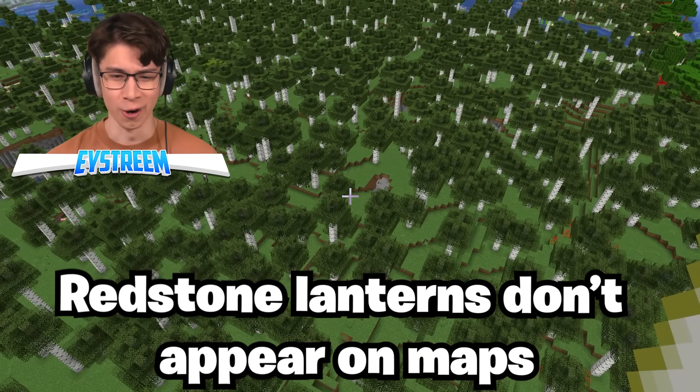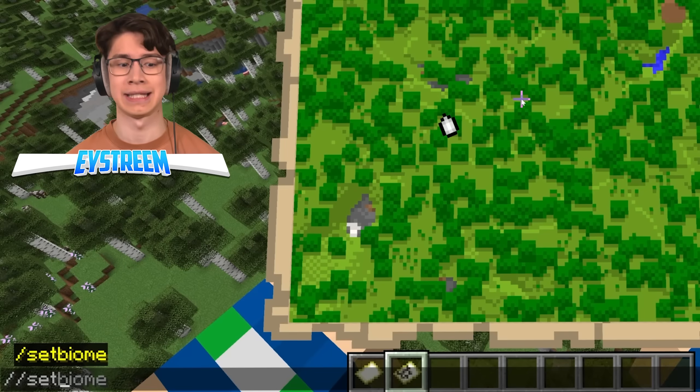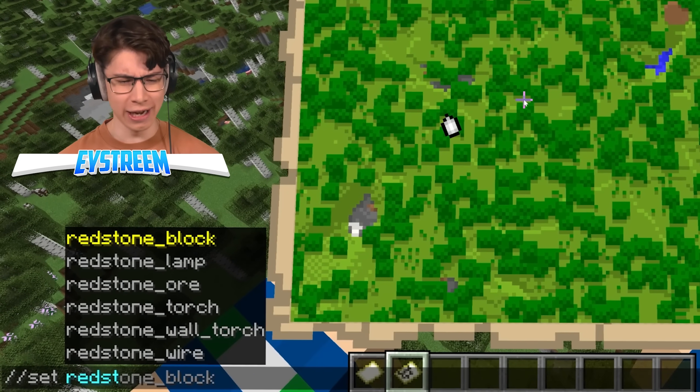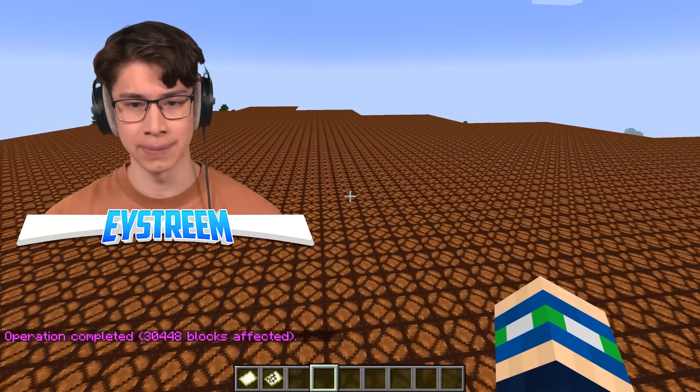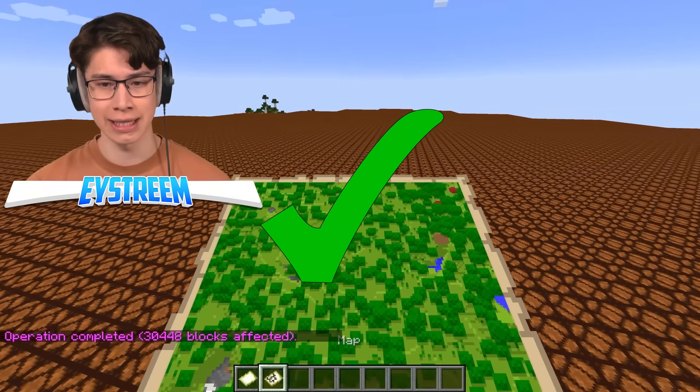Maps can see every kind of block. I don't believe there's a stealth block or invisible block — that would be redstone lamps. I mean, you can see them. This entire area in redstone lamps — and you can't see it on the map.